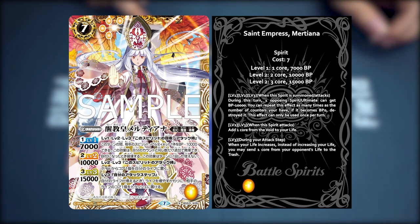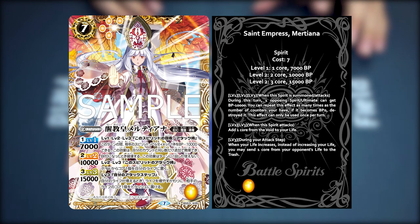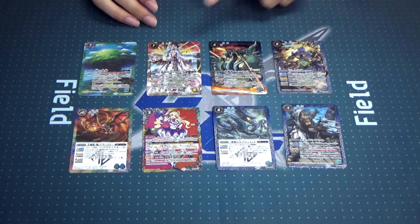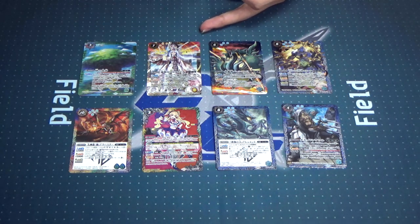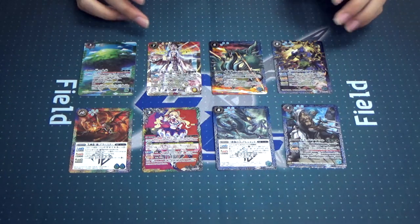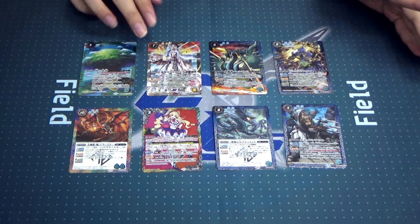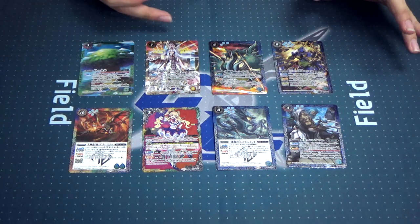Level 2 and 3: when this spirit attacks, you can add 1 core from Void to your life. Level 3 during your attack step — when your life would increase, instead of increasing your life, you may send 1 life from your opponent's life to trash instead. Again with all this, instead of gaining core to life, if you were to gain like 5 life out of nowhere — and I'm certain that you can do it — it will still only convert to 1 instance of damage to opponent's life, because it's not per life you increase, it's whenever you do increase your life. However, you can abuse this with cards like Necronoblis with Past Aphrodite to loop your opponent. It's a very good card — it's a cost 7, it fits well into the Demeter deck, so you can get double symbol, unblockable, all the good stuff.